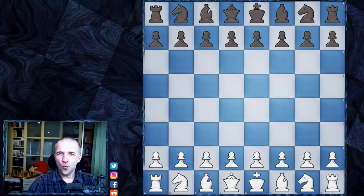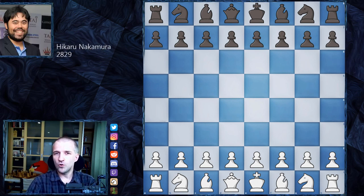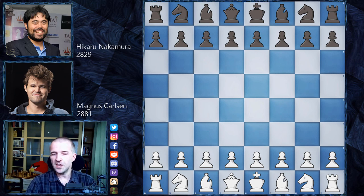Hello, Mordimers here and welcome to the second day of the Opera Euro Rapid 2021 online chess tournament. It's the rapid time control, 15 minutes per game, 10 seconds incrementation. I would like to show you the most awaited game of this second day, where Hikaru Nakamura with the black pieces plays against Magnus Carlsen with the white pieces.